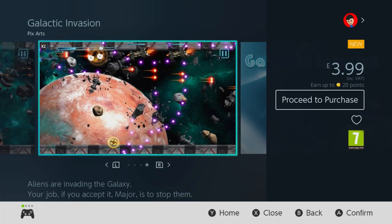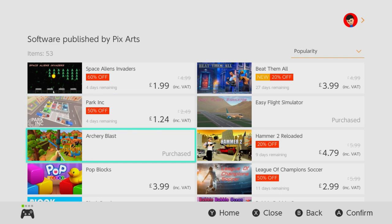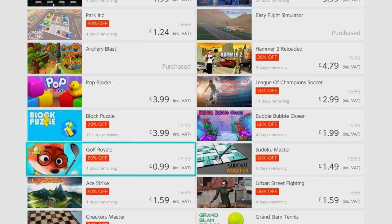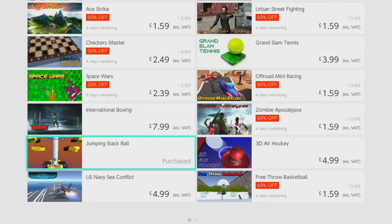Before you do though, you should first take note that this particular game has been published and developed by Pixars, one of the biggest asset flippers on the platform, and once again they've been up to their old tricks. But there's actually an extra little nugget of tastiness to this one and we'll get on to why that is shortly.